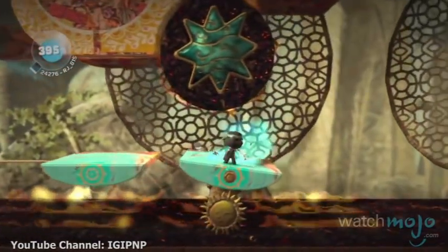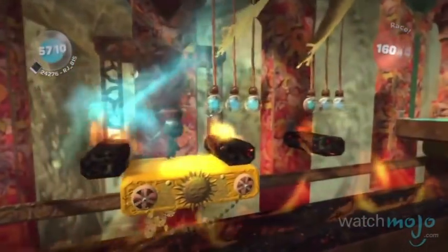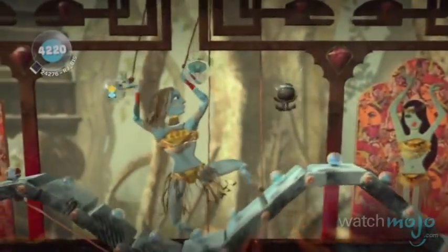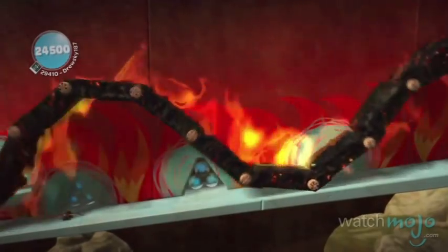This level, which appears towards the end of the game, features platforms resembling belly dancers and columns of fire for Sackboy to traverse. Like the rest of the game, The Dancer's Court features trippy gameplay and visuals. Of course, the level cranks up the difficulty, being one of the toughest in the game, thanks to the insane moving platform puzzles.